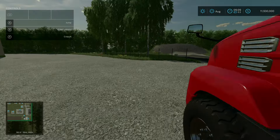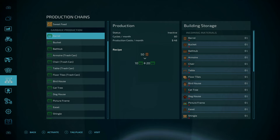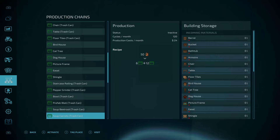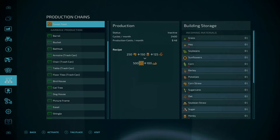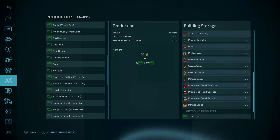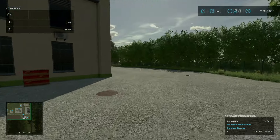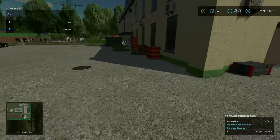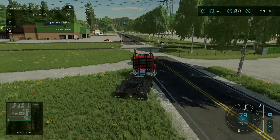Here is the garbage productions — you own this one right off the bat. Barrels, buckets, bathtubs, armoires, chairs, tables, floor tiles — every single one of these inputs is from the platinum or premium expansion. Without those expansions, this entire production comes up blank. There is literally nothing here. You put all this stuff in and get out trash cans and garbage containers. The input is tucked around the backside; the output is likely somewhere in the front.